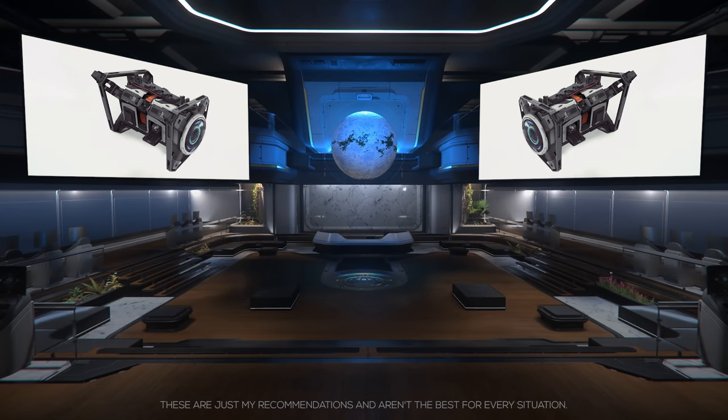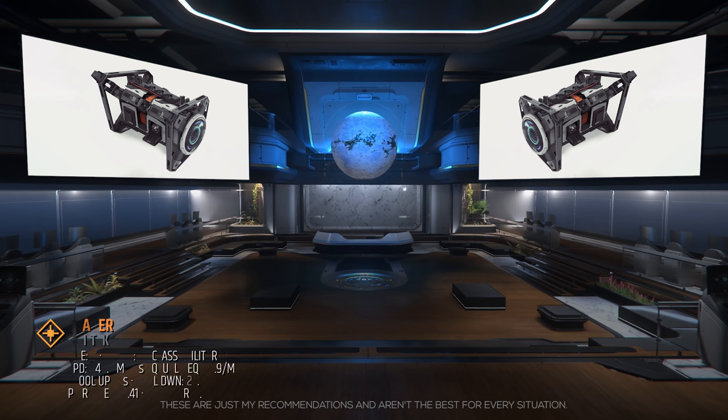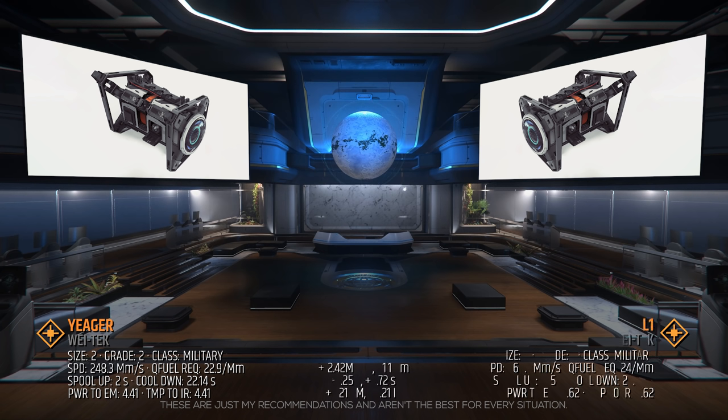And lastly, the Quantum Drive will help you get to stores faster. The standard QT drive on the Vanguard Harbinger is the size 2 grade 2 military class Jaeger. This drive is honestly really good, but there is one that's a little faster — although it's certainly not worth the money. But if you already own one, I recommend using an XL1. The XL1 is grade 1, military class, has a 260 megameter per second quantum speed, a 24 per megameter fuel requirement, a 1.75 second spool-up, and a 22.86 second cool-down time. The XL1 is the fastest size 2 drive available.